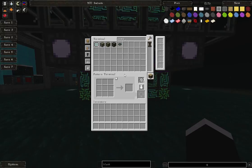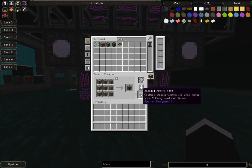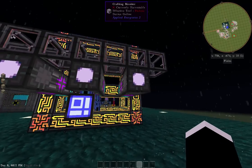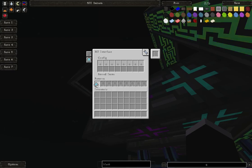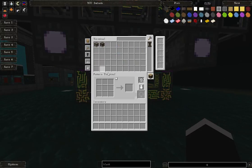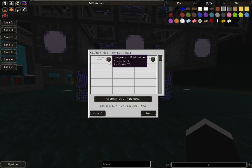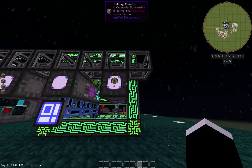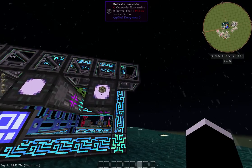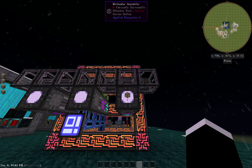Now let's get the pattern for double compressed. Take nine compressed cobblestone, do another brick, and it teaches us double compressed. Write a pattern for it and put it in the assembler next to the one we just made. Now if we go in and want to make double compressed cobblestone, it tells us we need 72 more compressed and 648 cobblestone. Hit start and you can see it compressing — it makes nine compressed then does a double, keeps going down and down.